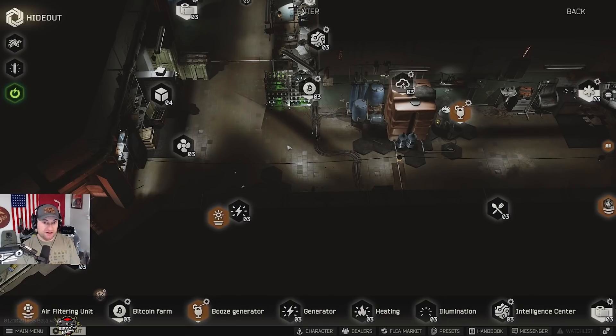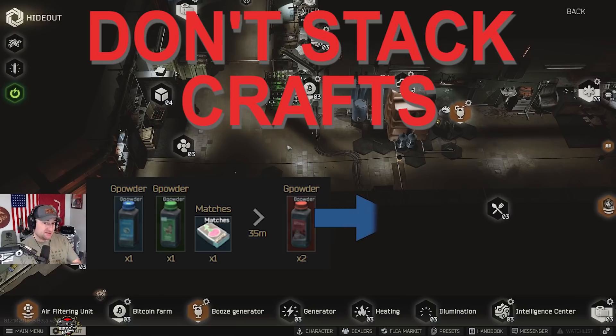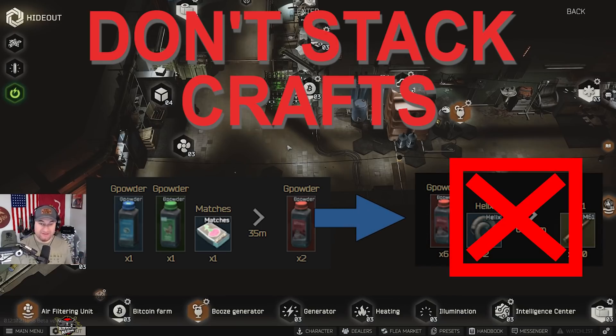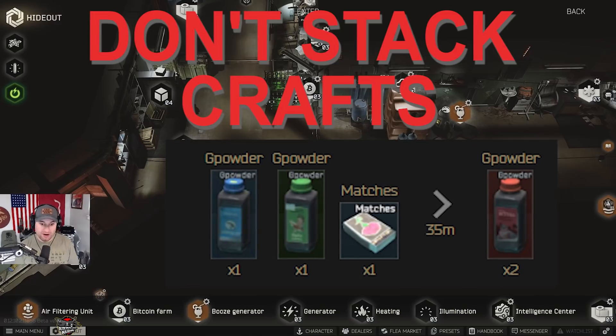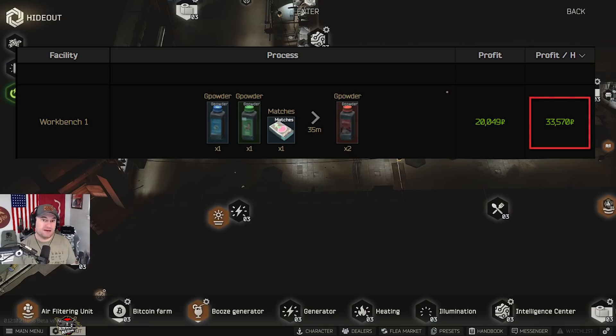The way these guides are set up, if you're new, is I do these to help you maximize your profits out of your hideout. There's one rule that applies and that's don't stack crafts. In your workbench, for example, don't make red gunpowder and then use that to craft bullets of any kind or anything else for that matter. Don't stack crafts because while your overall profit is more, your profit per hour actually decreases. You're better off crafting one item — the best item — and selling that. If you want to make bullets because you use them, that's fine, but this guide is about making the most money per hour in your hideout.